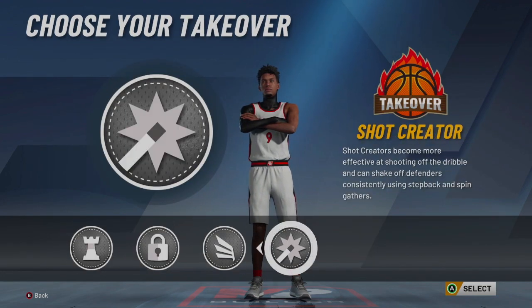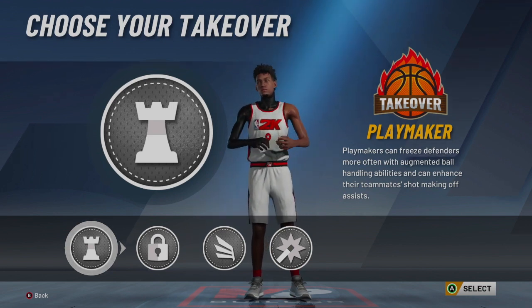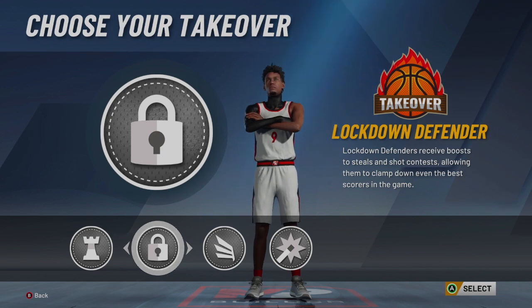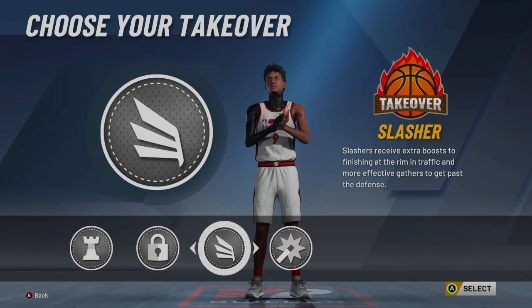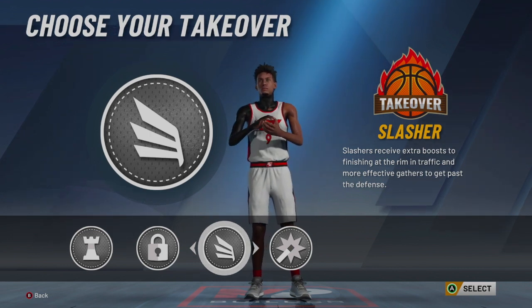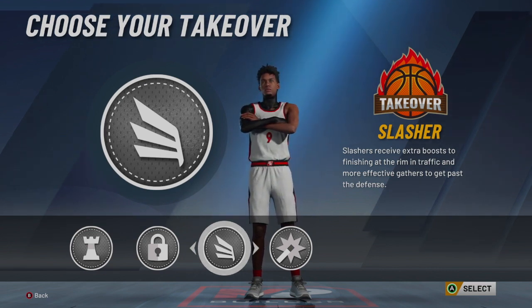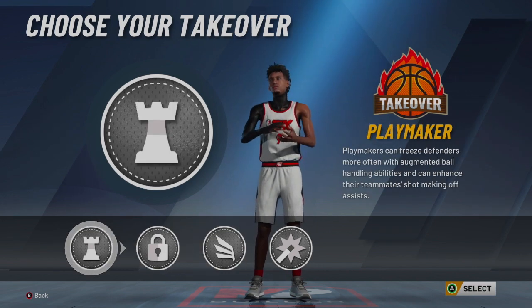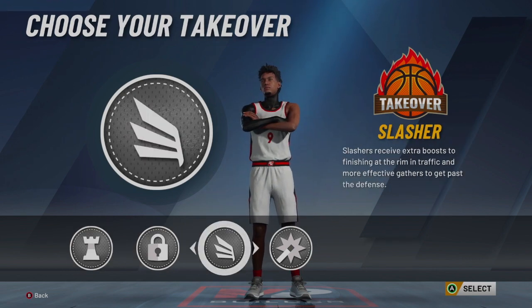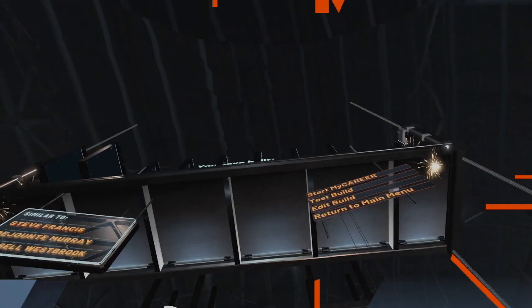For takeover, this is honestly up to you — this build can literally do anything. If you want to break ankles, I recommend the playmaking takeover. If you're more of a lockdown, obviously the lockdown takeover is right there. If you're just going to drive on this build, choose slasher — I actually really like slasher because when you get your takeover, kids are going to sit in the paint and you'll be able to pull threes for days. Shot creator is the one I don't really recommend on this build. I chose playmaking because I'm trying to put my defender on the ground. So yeah, guys, that is the build right there — two-way slashing playmaker.